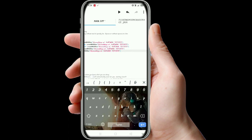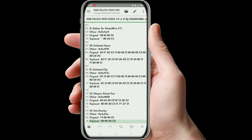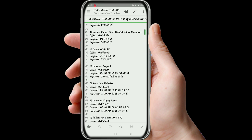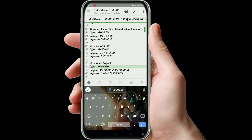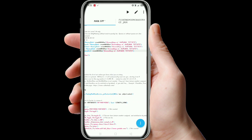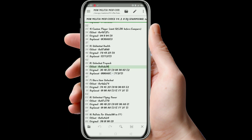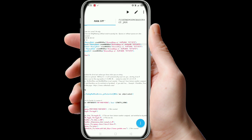After this, open your qcedit. I will provide this code in the description, so download it from there. Now copy the offset for all, then come back to it and paste it into the hex patches field here. Then come back again and copy the replace code, and paste it here.